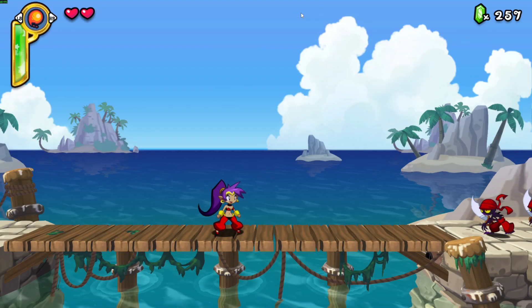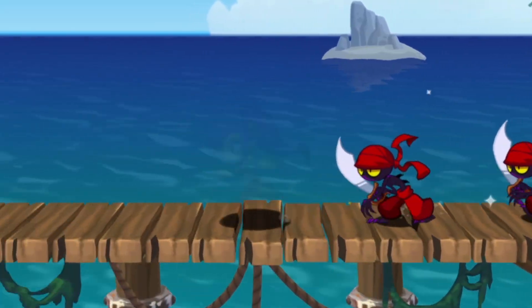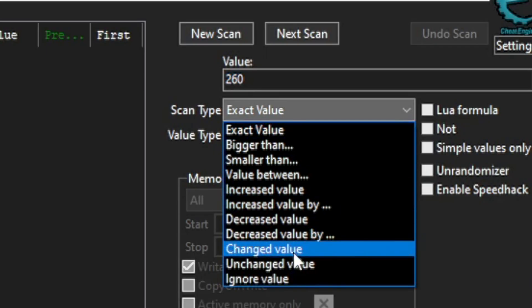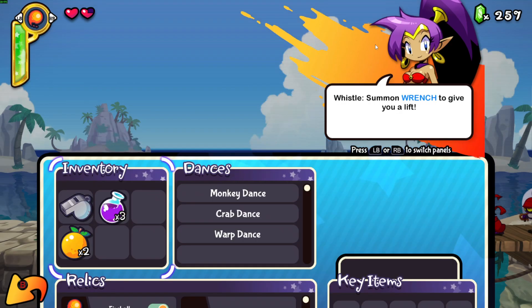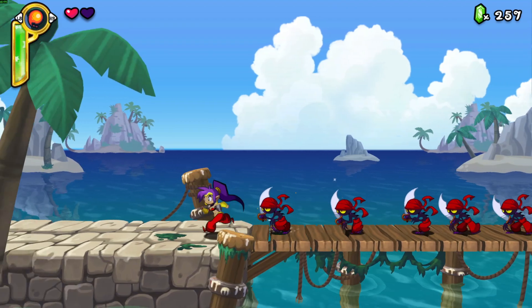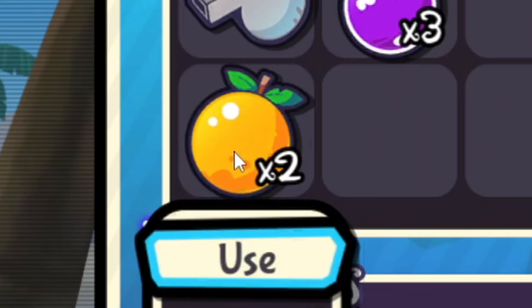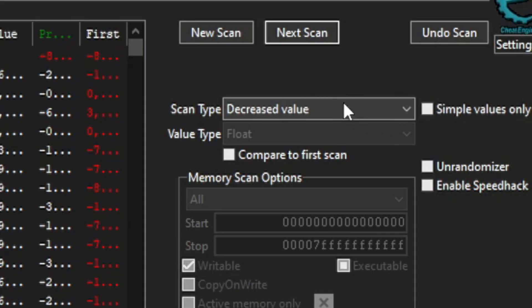After the first scan, we will go back inside the game and take some damage. Once that's done, we will search for a decreased value. We can also search for unchanged value if our health points haven't changed. So we repeat these steps: go in-game, lose some health, search for decreased value. But we can also eat an item in the game that boosts our health, like this one, and then search for increased value instead.